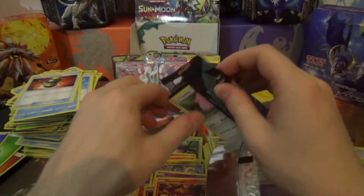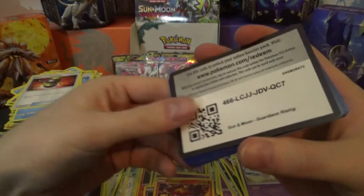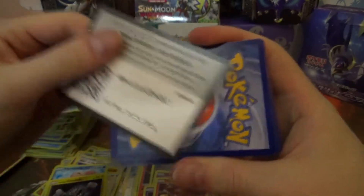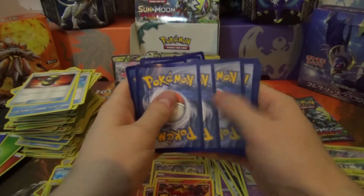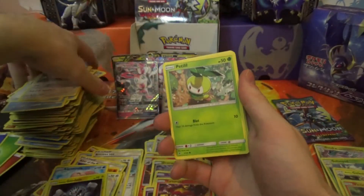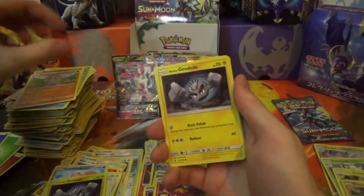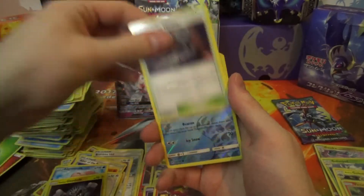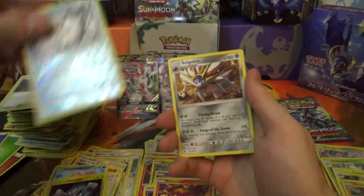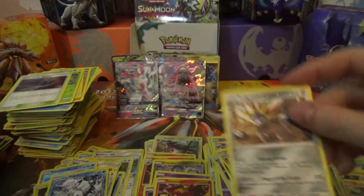Second to last pack — we have a code card! Pack: Chansey, Petilil, Trubbish, Machop, Alolan Geodude, Glalie, Weepinbell, Altar of the Moon, Alolan Vulpix, Solgaleo Reverse Rare, Regular Rare.